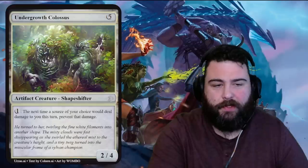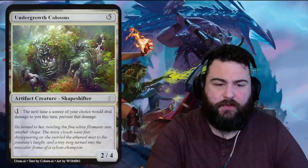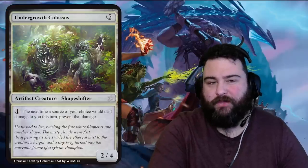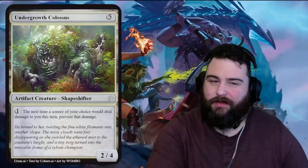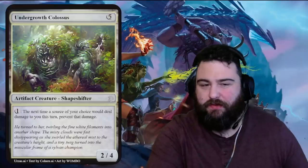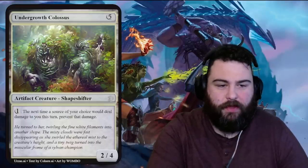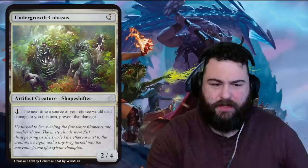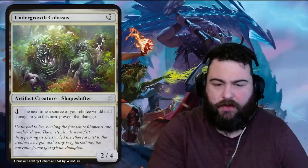Next is Undergrowth Colossus — five generic mana for a two-four artifact creature shapeshifter. One generic mana: the next time a source of your choice would deal damage to you this turn, prevent that damage. Pretty powerful because it doesn't tap, so you can use it multiple times. Cast this on turn five, keep mana open, and fog their combat every turn. It's a two-four for five, very underpowered as a creature, but it's like a fog colossus. Flavor: 'He turned to her, twirling the fine white filaments into another shape... a tiny twig turned into the muscular frame of a sylvan champion.'